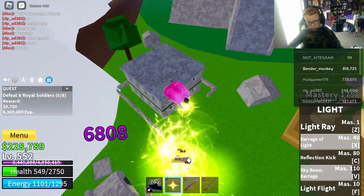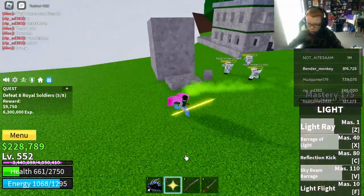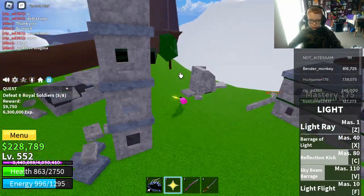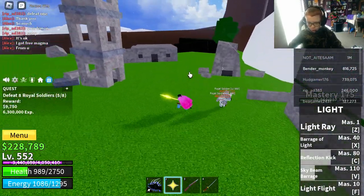So my ultimate combo — white beam! All we actually need to do is destroy these guys and we get some XP and some money. I don't know where those guys are — okay, they went into the clouds, one of them went in there.